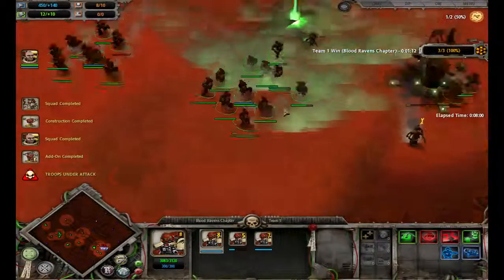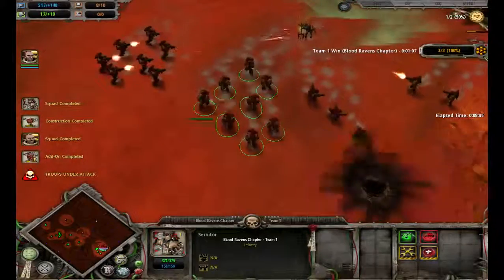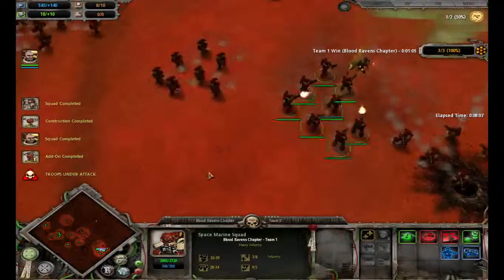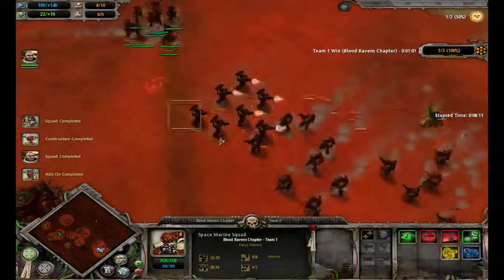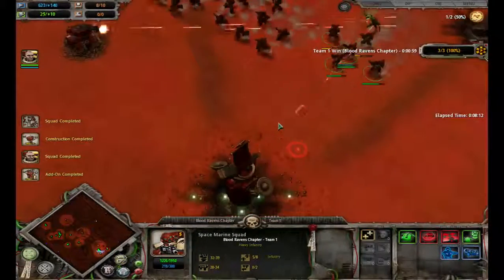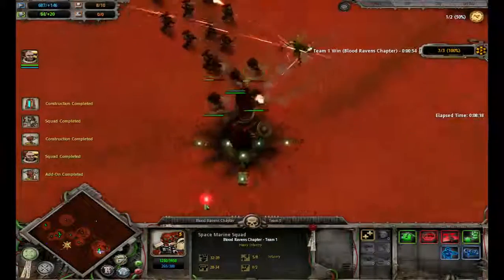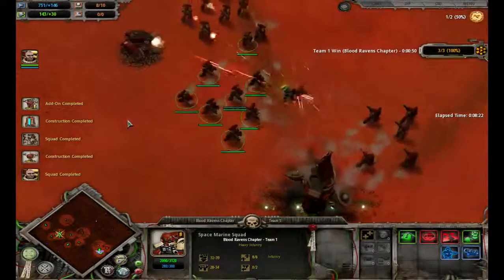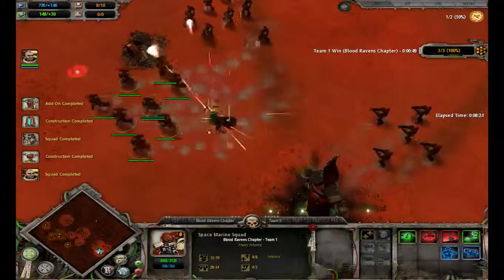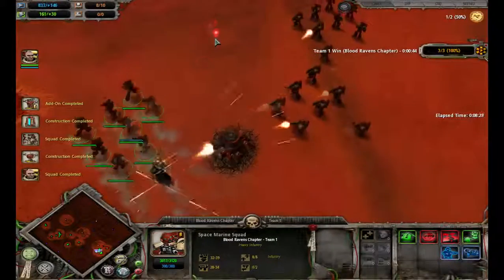Get out of here with that beam. Oh, now he's going to kill that. I got to draw him back to my turrets right here. Draw him back. There he is. Get wrecked, son. Kite. Kite. Kite. Get shot. You kite. Should have enough guns on you. My leader's back. Come on, buddy. Get out of here.